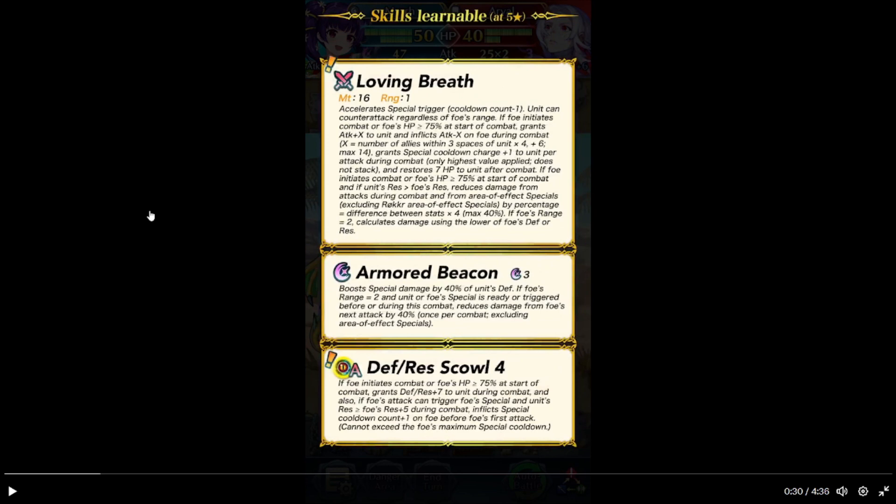I was just doing a quick recap. Grants cooldown plus 1 to her per attack during combat. Only size flights and stack. Starting to send HP to her after combat. If foe initiates combat or foe's HP is at 70% or above at the start of combat. And if she is adjacent to foe, reduce damage from foe's attacks during combat. And charges X specials. Exciting — or post battle, 5% equal to the difference between the stats. Signs 4 up to 40%.